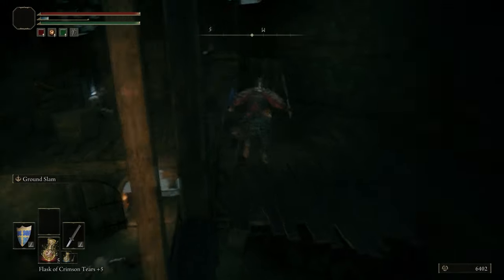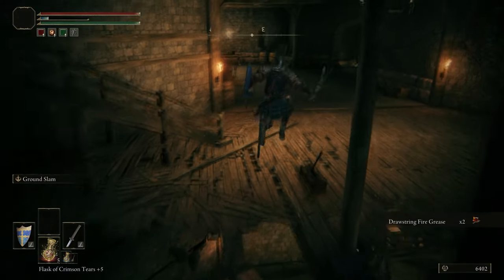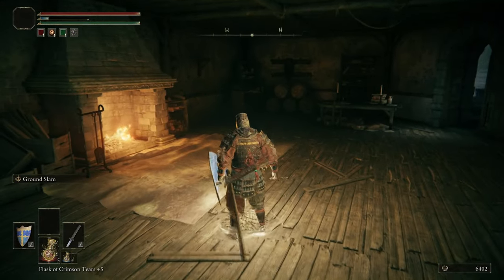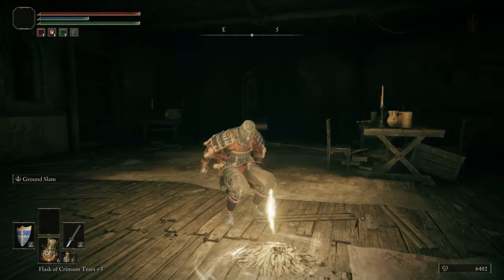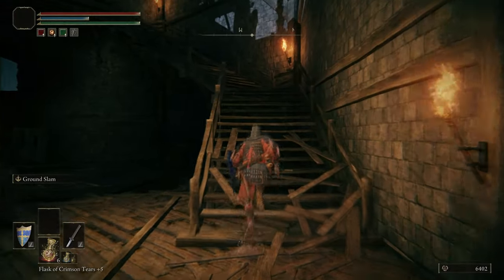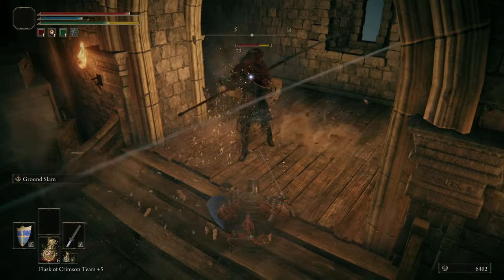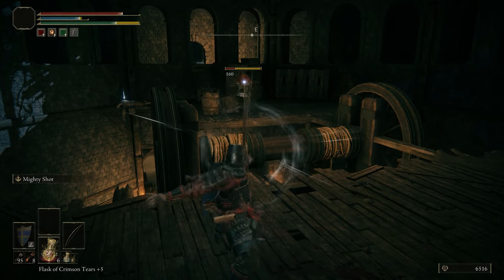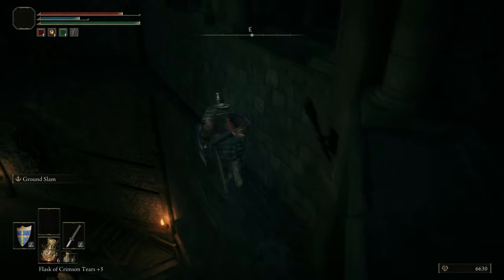We're coming up to the Rampart Tower grace, and this is essentially the main hub part of this level. Most of the shortcuts loop back here and there's a bottom, middle, and top level to Stormveil Castle. We're going to start with the top — the rooftops — which eventually leads back down to the main gate.